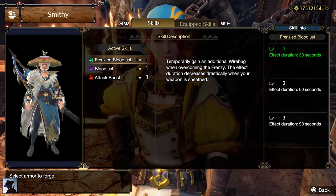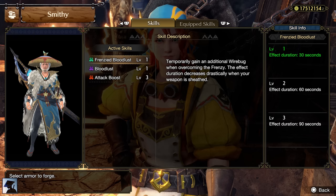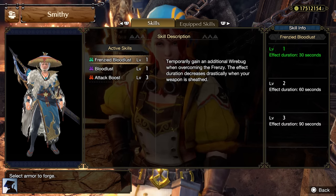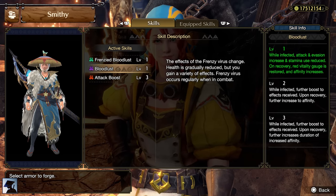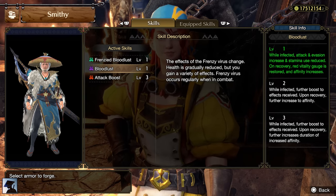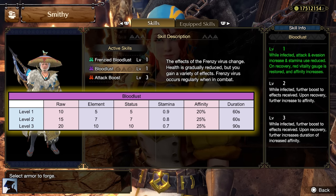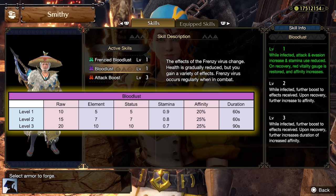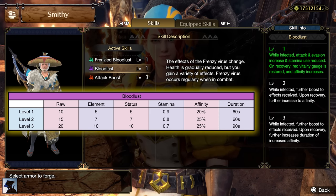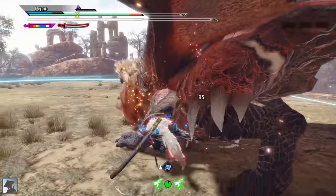The first skill we are gonna look at is called Frenzy Bloodlust, and it comes exclusively from Risen Shogaru Magala's armor. This new ability will let you gain an extra Warbug when you overcome the Frenzy Virus. The duration of the additional Warbug depends on the level, however it will be drastically reduced if you sheathe your weapon. Every armor piece with Frenzy Bloodlust also includes Bloodlust, a skill that lets you auto-inflict the Frenzy Virus in combat so you can regularly contract and overcome it during the hunt. Bloodlust changes the effect of the virus: while infected you gain Attack, Evasion, and Stamina Reduction according to the level. Once you overcome the virus, the red portion of your health gets restored and you get an Affinity Boost — 20% at level 1 and 25% at levels 2 and 3. The time before you contract the Frenzy again is 60 seconds at levels 1 and 2, and 90 seconds at level 3.